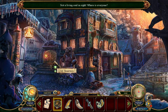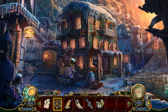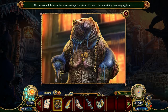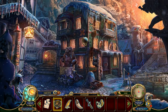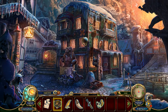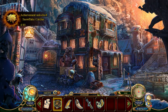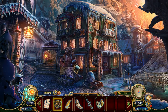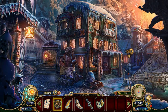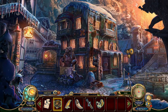Not a living soul in sight. Where is everyone? We are looking for little snowflakes for the collectible — down here, you can see we have 3 of 40, and there it is right there. We're also looking for morphing objects so that we can collect all of the parables. Stay tuned for that. If you see those and I don't click them, please don't forget to post those in the comments down below. Thank you very much.